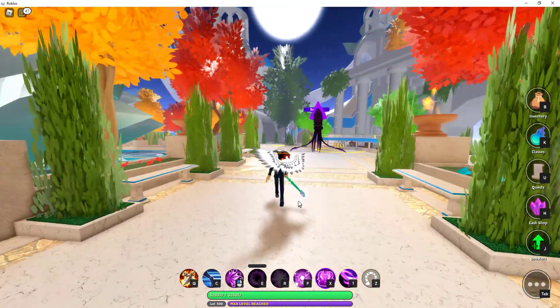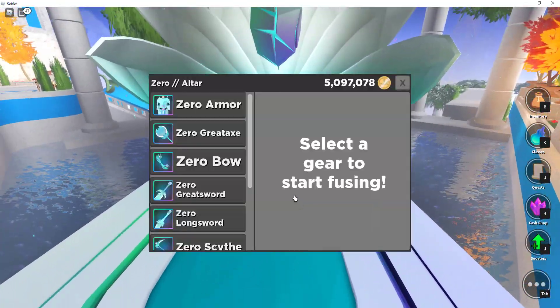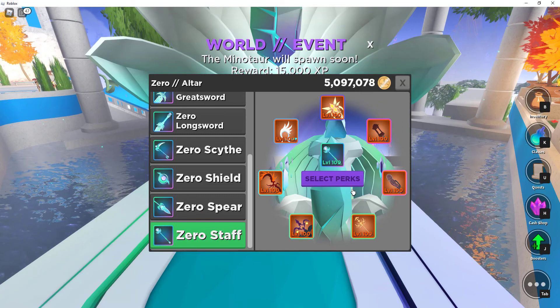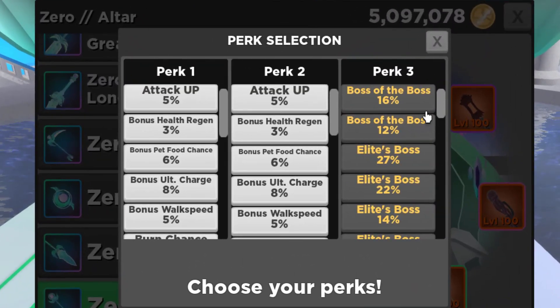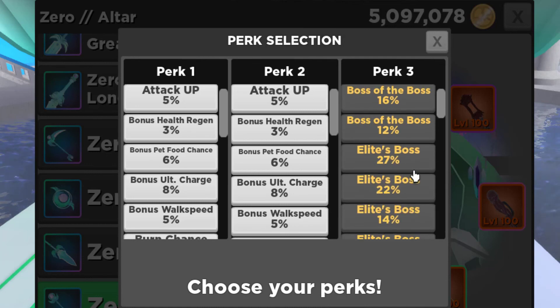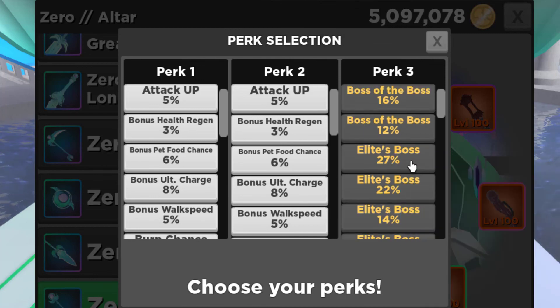We're going to go to the zero — I call it an anvil, this is where you make stuff — and we're going to go down and find Staff. They're all lit up. I'm going to choose my perks, and I always try to go with the perks that have the highest number and most use. Boss of Boss and Elite Boss are the ones I really like, but Elite Boss at 27% is the highest I have.